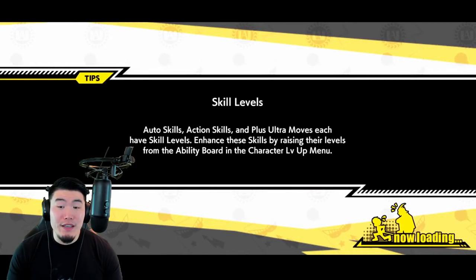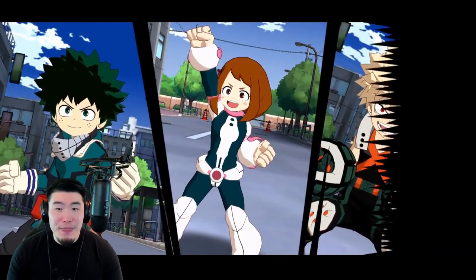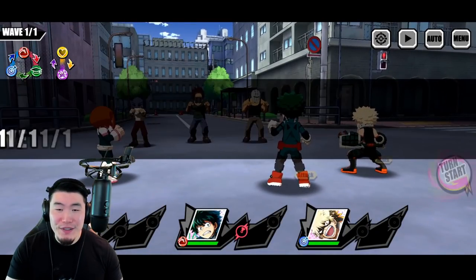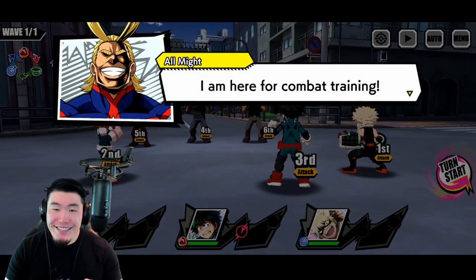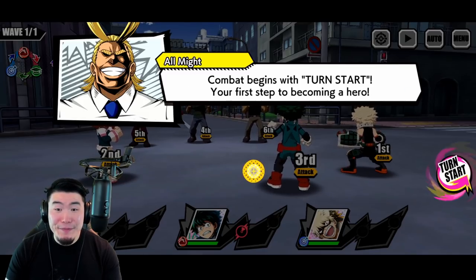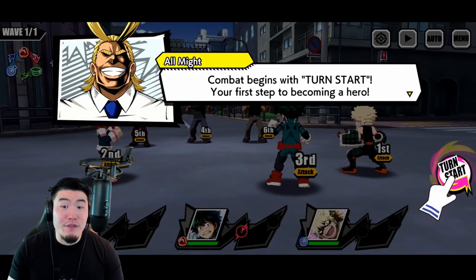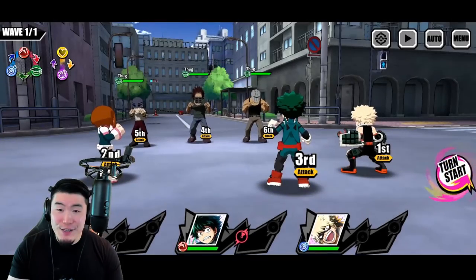So we should be starting with the tutorial, like most gacha games. We got Ochako, Deku, and also Bakugo — and the homie All Might. He's here for combat training. He put on his teacher outfit. Combat begins with turn start — your first step to becoming a hero. So let's hit turn start.